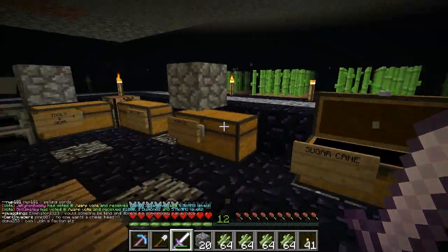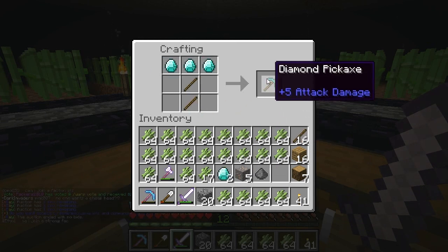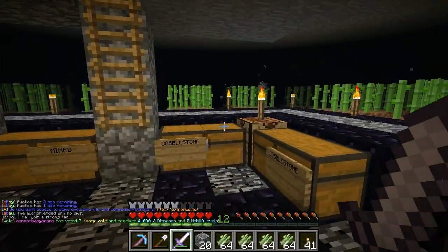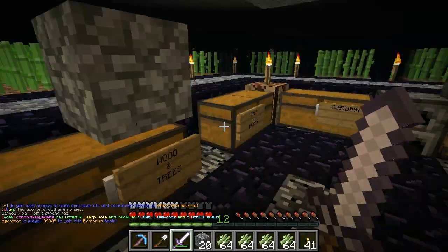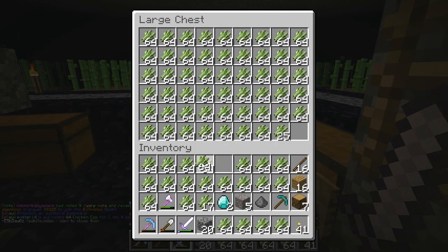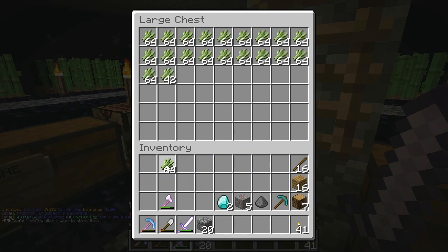We have some sugar cane there. I want to make another diamond pickaxe to enchant. You guys told me I might as well do level one enchantments if I'm going to do such low enchantments. But actually, let's just make an enchanting table. Let me find the sugar cane — there we go. So let's put some in there and some in there.